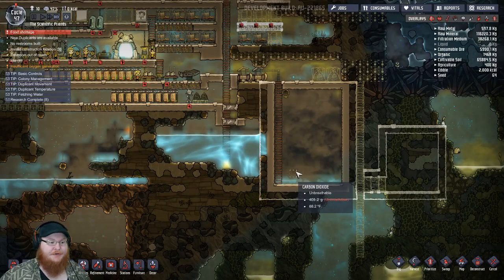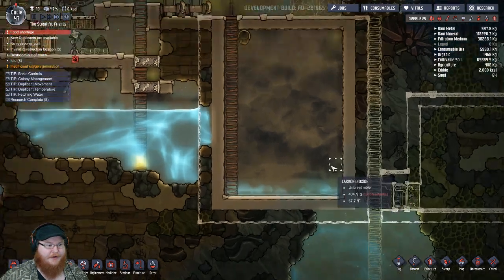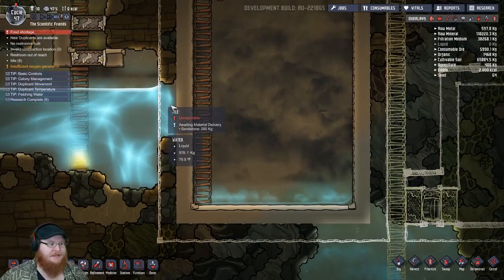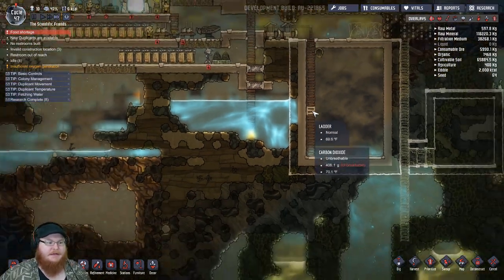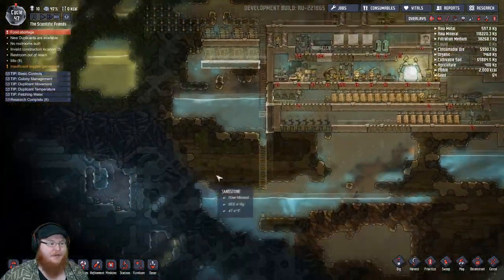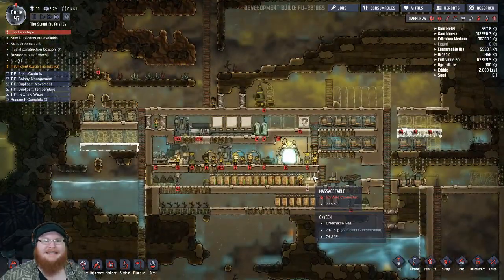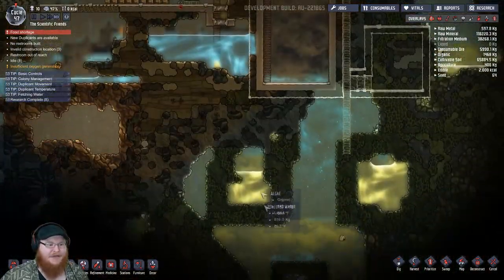Basically what I wanted to do is have this be our water source — but this is clean water. Why is clean water here? Oh, it's because this broke through. So instead of going with the algae thing, we might need to get algae just for a little bit, go down here and dig some of this out just to keep our base alive until we can actually make it down this direction.